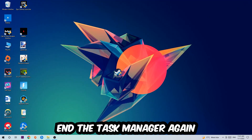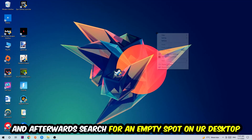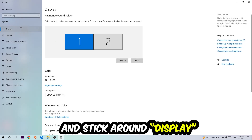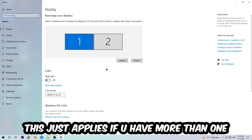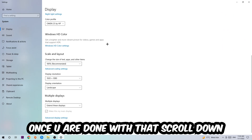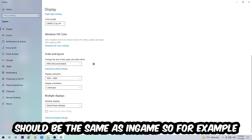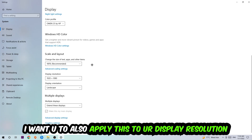Once you're finished, close Task Manager. Then right-click an empty spot on your desktop and navigate to Display Settings. Identify your main monitor — this applies if you have more than one. Scroll down to Scale and Layout, change the size of text, apps, and other items to 100% as recommended. Also make sure your display resolution matches what you have set in-game — for example, if you're using 720 by 1070 in-game, apply that same resolution to your display.